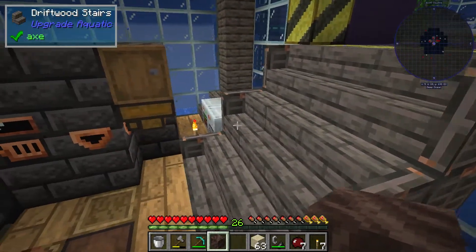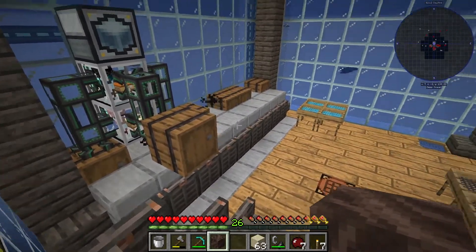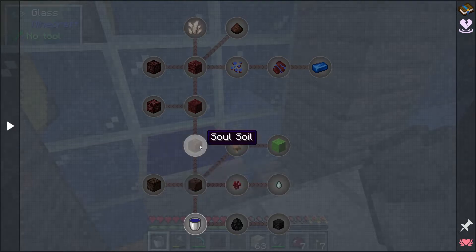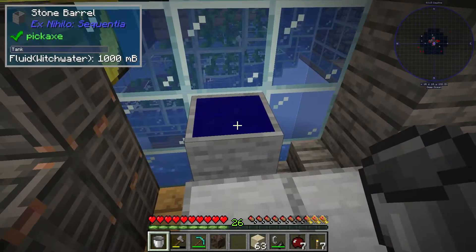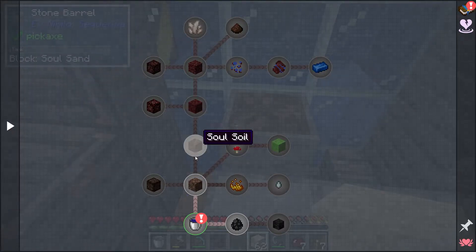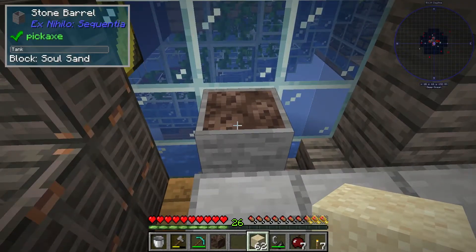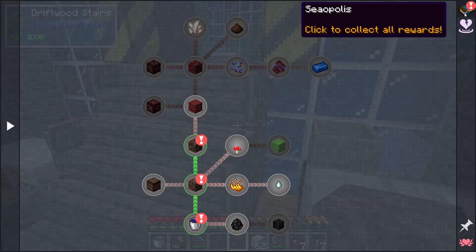Soul soil is what we need to do another one of these cobblestone generators. I have to figure out how to make another one around this corner. This is what I was talking about with advancements — I thought I would get the soul soil and soul sand advancements, but we didn't. That's because it requires you to actually get a witch water bucket. So you got to be careful about the order you do this. If you look at this you can see how it takes you up to quartz. There's the soul sand — and now we have the soul sand and soul soil advancements. It's quite easy once you get through this.